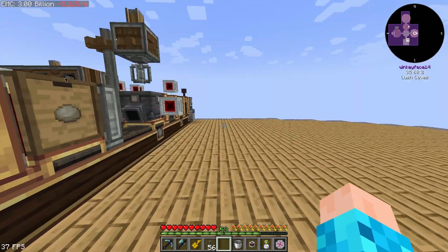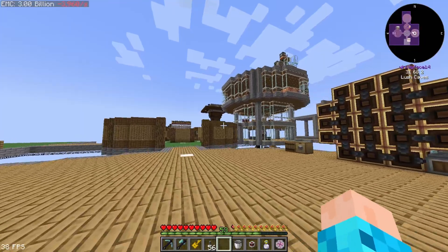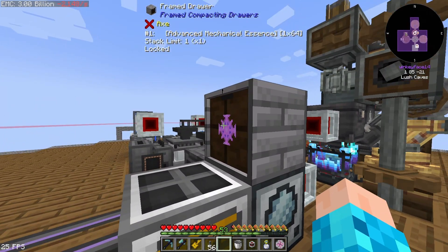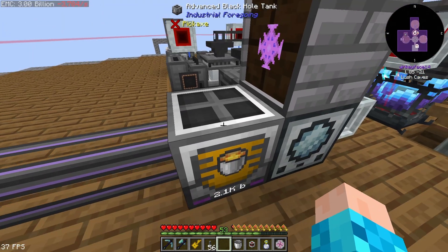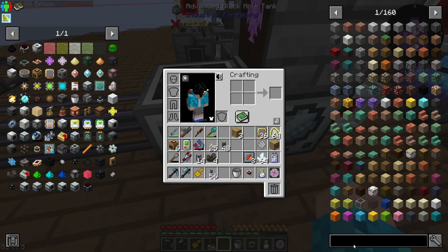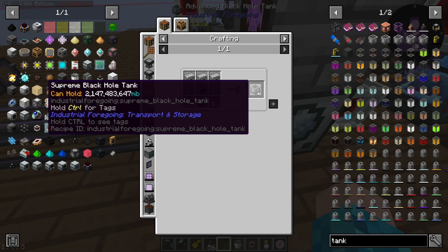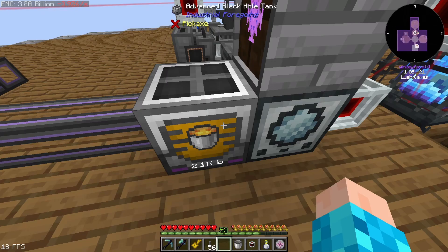Hello everybody, WinkyFace14 here and welcome back to Mechanical Mastery. Last video I did a little oopsie and lost footage for two videos worth, but we did the automation for the Advanced Mechanical Essence and I actually have a full drawer and a stack here. Everything is backing up. There's some things in between episodes — I added the Advanced Black Hole Tank here. This is pretty cheap; it's just an Advanced Machine Frame, which we can already make. We can upgrade it to Supreme Black Hole Tank, but we don't have that access yet.